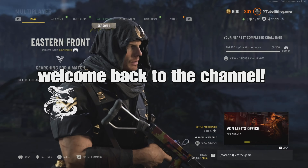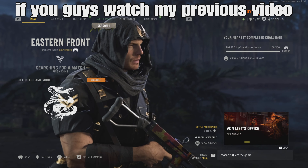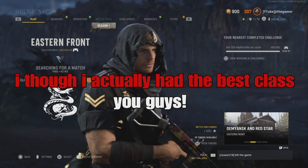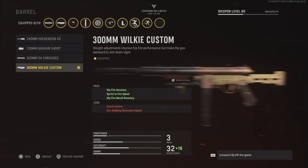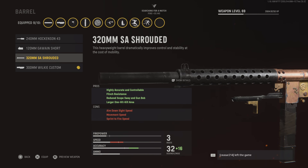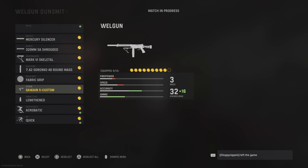What's going on, you guys? Welcome back to the channel. For today's video, we got the number one best class setup for the Vaznev SMG. If you guys watched my previous video, I dropped 70-plus kills. I thought I had the best class setup, but after messing around with some attachments, I found the most overpowered setup in the world. This is a pro setup combining ADS, power, and accuracy. If you guys enjoy this video and want to see more, don't forget to comment and share — let's hit 100 likes.